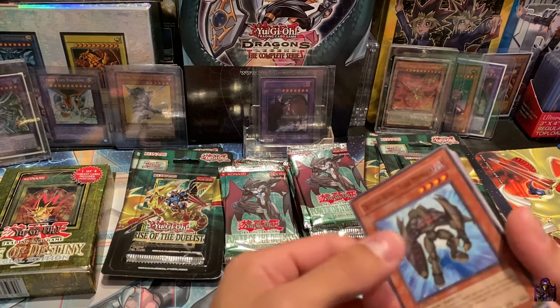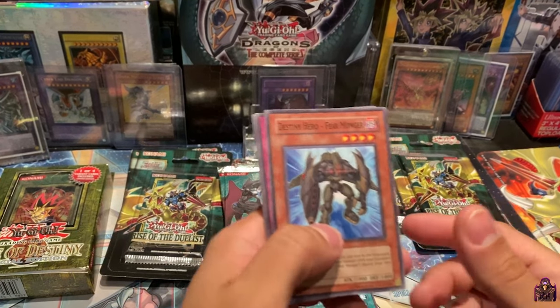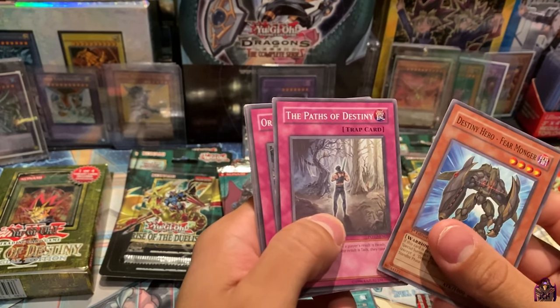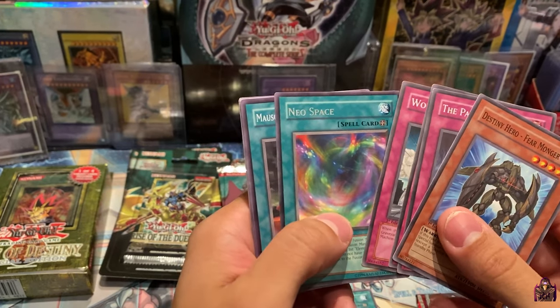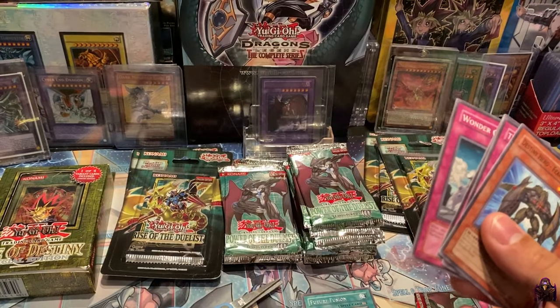I'll be real careful with these guys because you don't know what we're going to get. Obviously it hasn't been tampered because we got an Ultimate Rare already. Destiny Hero Fearmonger, The Pass of Destiny, Orbital Bombardment, Wonder Garage, and a Rare Neo Space — nice. I would like to see that as an Ultimate Rare; that would be pretty cool.